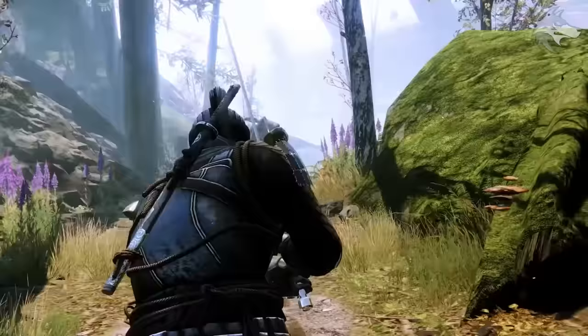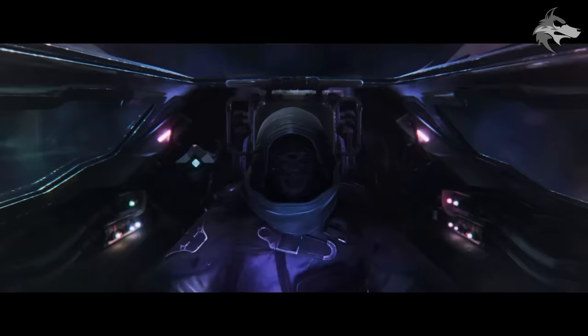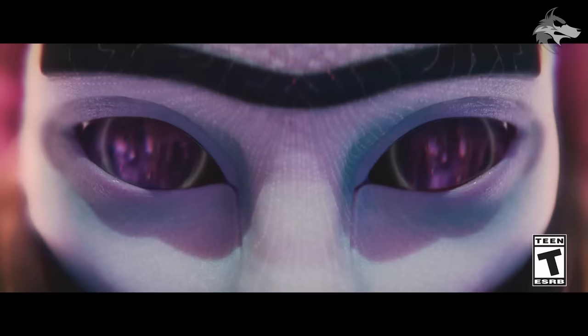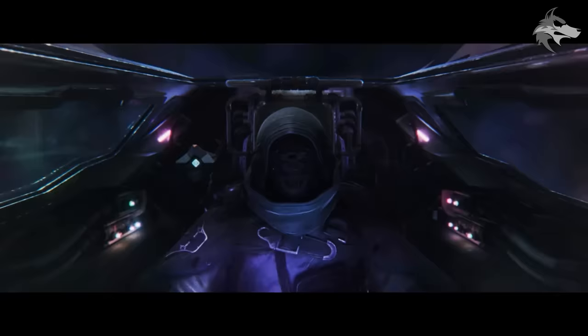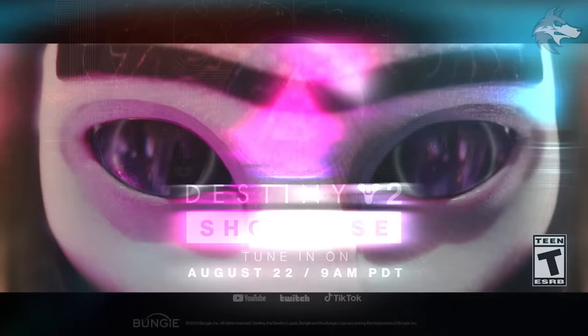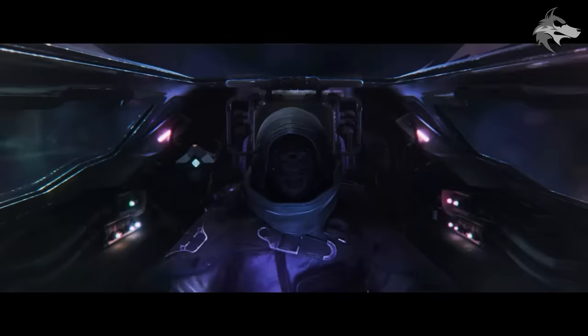First up today, we do get a teaser trailer for the Final Shape showcase — let's check it out in full. It's a pretty cool short clip: first we see the Witness, with some pretty spooky reflections in their eyes, then we see a bunch of Guardian ships line up and point themselves at the portal in the Traveler, before heading full steam ahead straight through — almost a kaleidoscope effect. Then we get the text for the showcase, which we can tune into on August 22nd at 9am PDT.